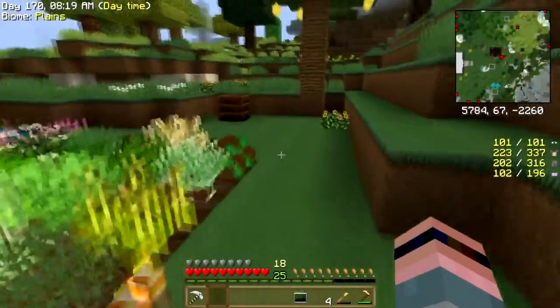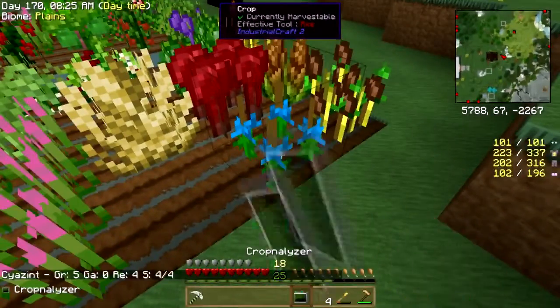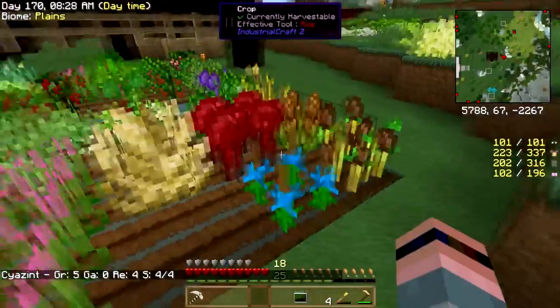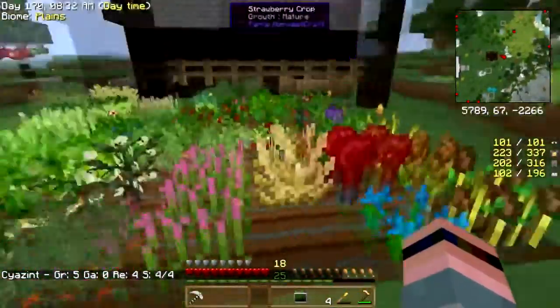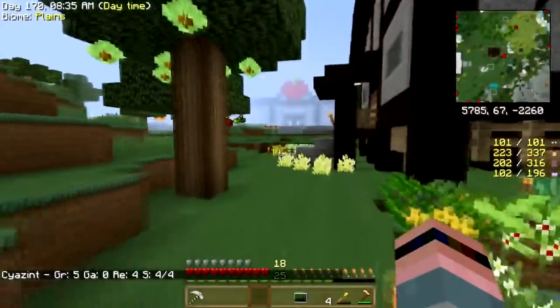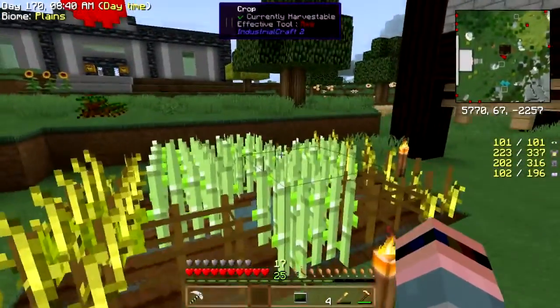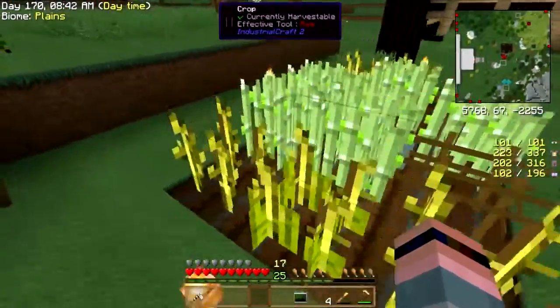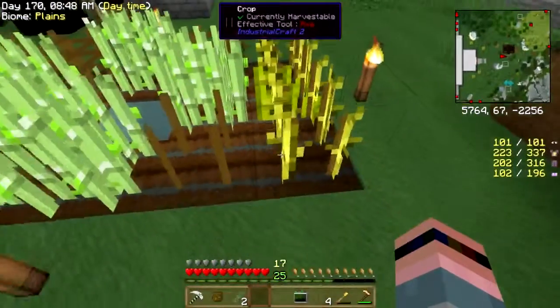I got a crossbreed but it was not what I wanted — I got Cyazent, which makes cyan dye. I know how to get Terra Wart too; it's just Nether Wart with a block of snow under it, so I can totally do that. But let me knock this off here.